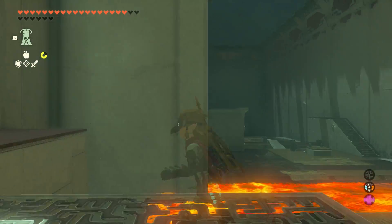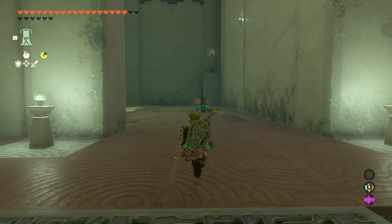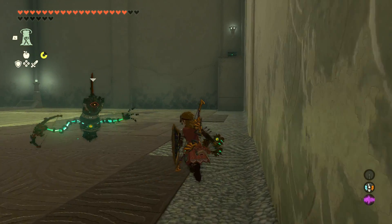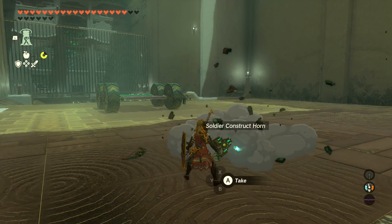I'm just looking for this treasure chest because I didn't realize how big the shrine was going to be, but the chest is right in front of us. So you want to take out a weapon, deal with this construct, and then the chest is on top of that pillar over there.